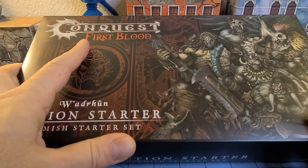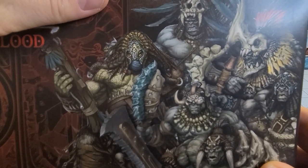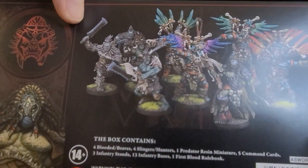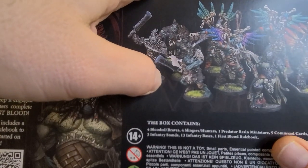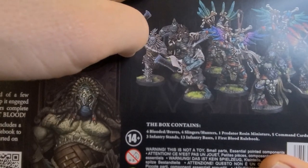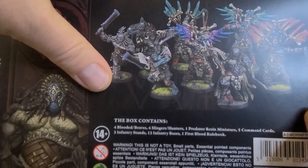First Blood is the name of their smaller scale skirmish rules, and the Wadroon are big, burly, orc-like male and female warriors that look quite ferocious and colorful on the tabletop. This set has four brave or blooded options — the braves being the dudes with spears and shields, whereas the blooded are carrying dual close combat weapons. Then we have hunters or slingers, guys with spears, guys with slings, and lots of fabulous feathers everywhere.